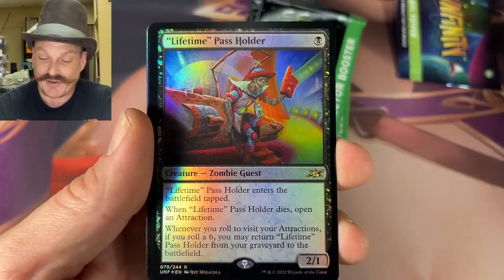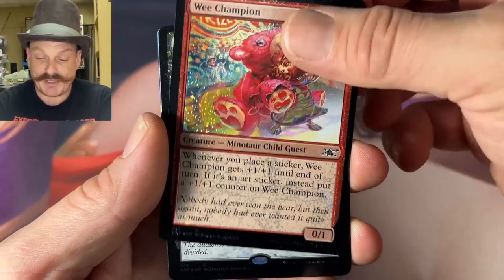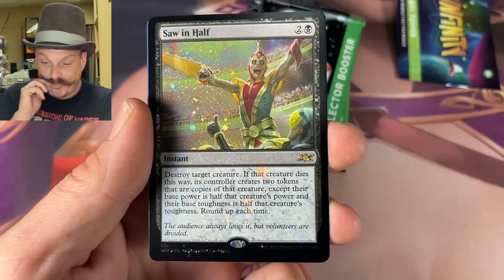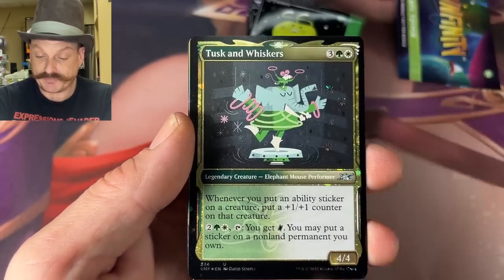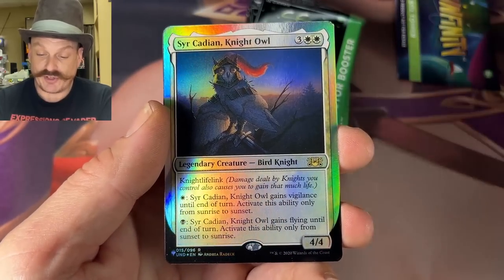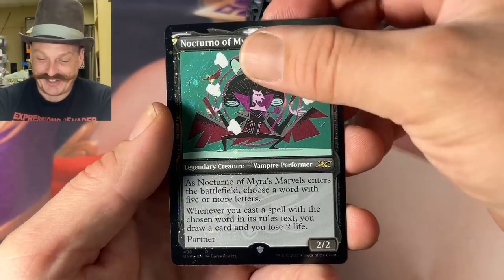Lifetime Pass Holder — that's Greg, he's got a lifetime pass. We Champion — that's actually one of the cards considered playable in galaxy foil. That might be worth something. Tuscan Whiskers — Circadian, the Night Owl. I want you to name your next cat Tuscan Whiskers.